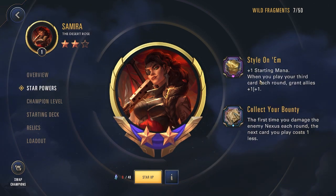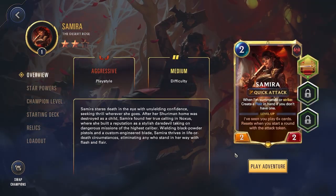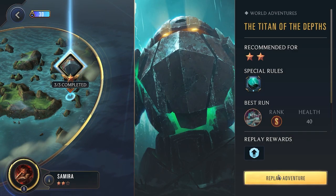Very nice. The second star power is plus one starting mana. When you play your third card each round, grant allies 1-1. Also pretty decent. Let's go take on Nautilus and see how we do.